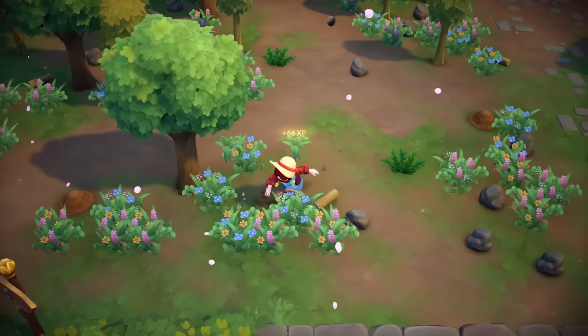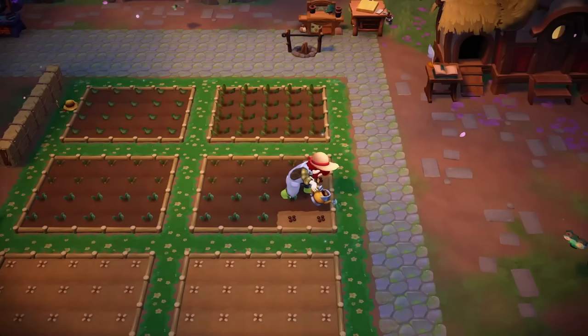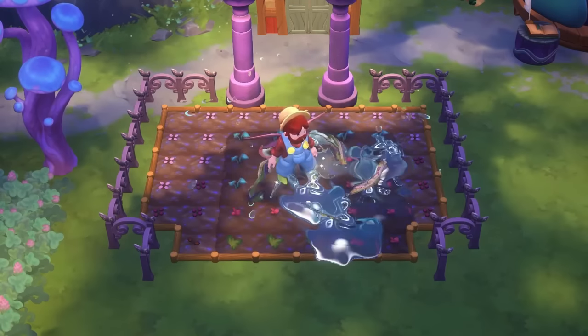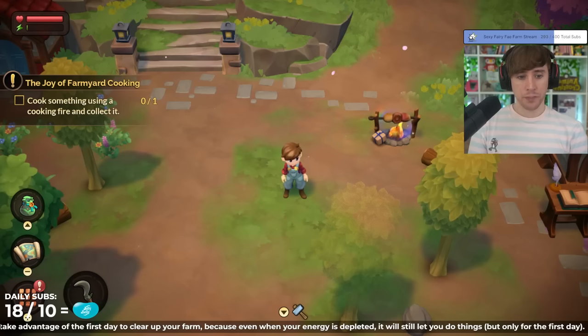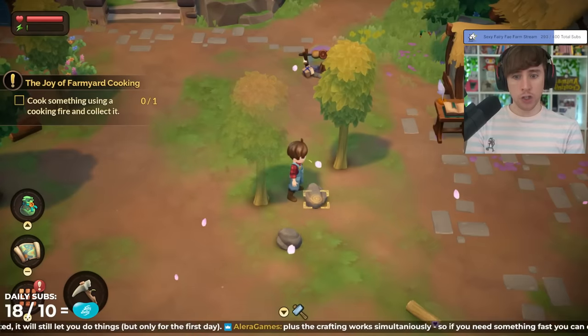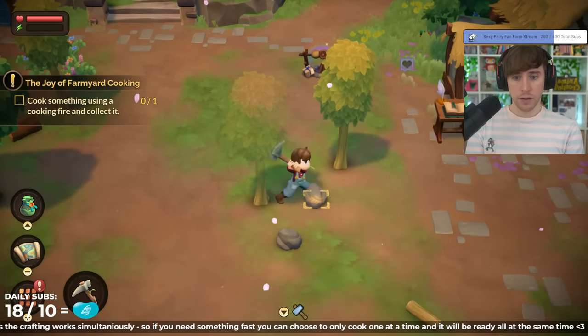Now let's get into what you can do on your homestead. On your homestead, you can clear out your land, grow crops, build crafters, raise pets, and more. All of this takes time and energy, of course, but there's a day one exploit. On day one, your energy meter as well as the time never runs out. That means you can do as much as you want without worry.